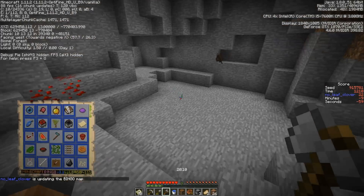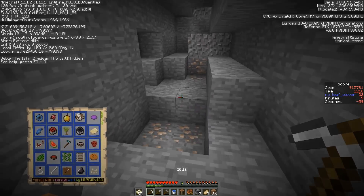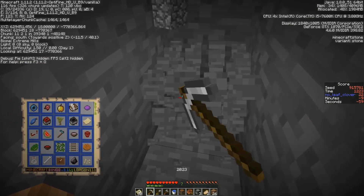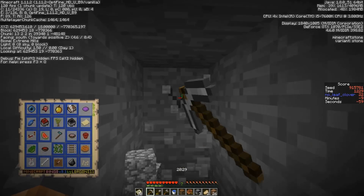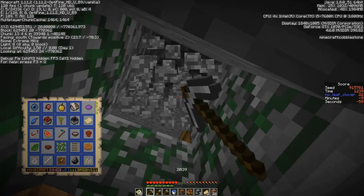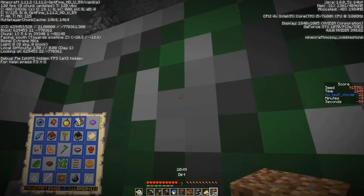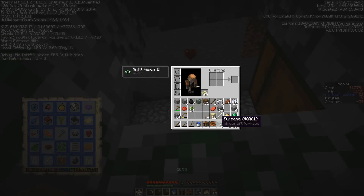If this cave has diamonds and lapis, and if the village above has beetroots, this could be a sub-20 run. Obviously that would require a lot of luck, but it's not impossible. If the village blacksmith has two diamonds in it, then we just need the lapis down here. My phone keeps buzzing and it's annoying me — turns out Steam has a sale. We go for the spider sounds we heard before, which turn out to actually be a dungeon.